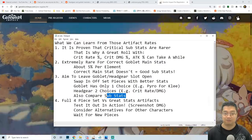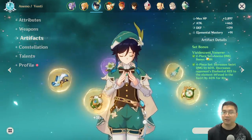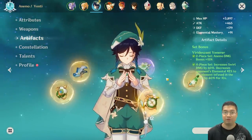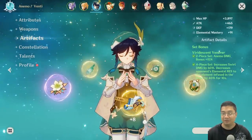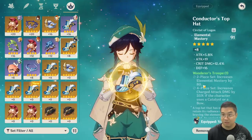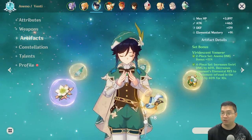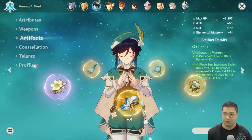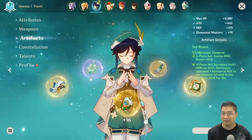We'll also compare the substats. For my Venti's case, I'm going for a 4-piece set of the Viridescent Venerer to reduce enemy resistance, but I also want high elemental mastery for him for the swirl effect. I was very fortunate to find the anemo damage goblet for Venti, and after that, my headpiece really opens up — I can go for elemental mastery on the headpiece, even if it's not from the same set. If I don't get the elemental damage goblet first, I'll prioritize that, then go for the elemental mastery on the next piece. My priority is always on the elemental damage piece, because that is the most rare one.